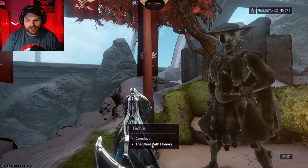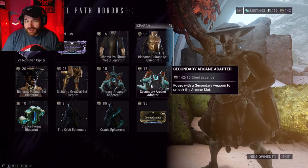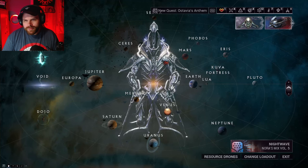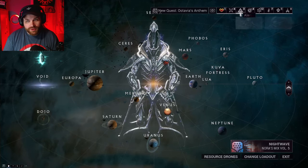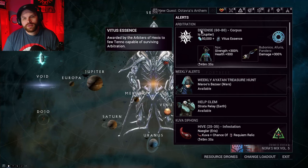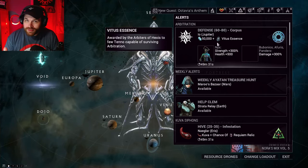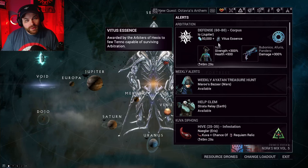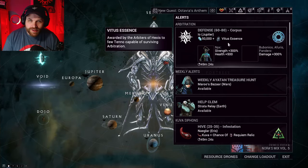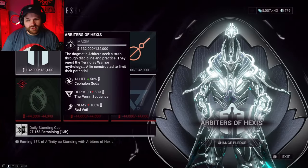Teshin also offers Steel Path Honors, which includes an extra Riven mod if you want it, and Primary and Secondary Arcane Adapters. But what we're really after is Arbitrations, found in Navigation under Alerts. In Arbitrations, you kill little drones during the mission and they have a chance to drop Vitus Essence, which is affected by resource boosters so you can potentially double your drops.